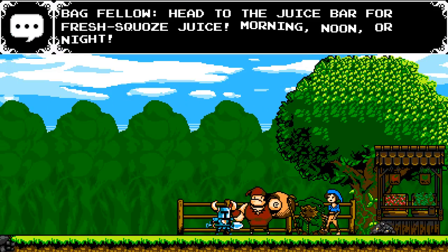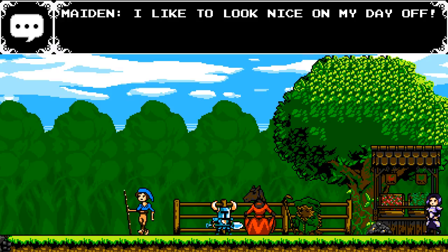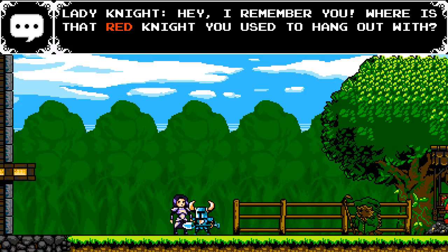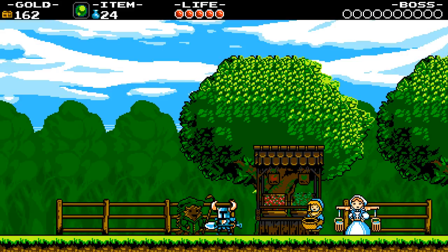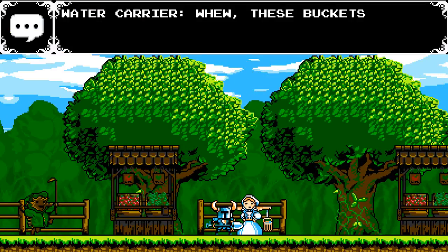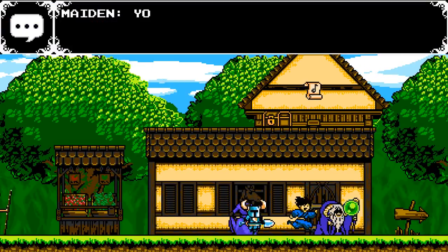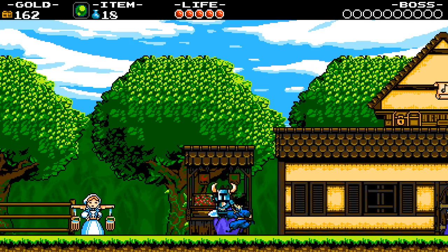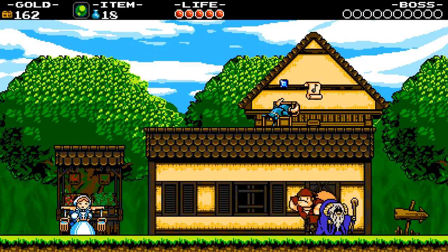Head to the juice bar for fresh squeezed juice. The fishing NPC says cast a line off any pit, wait for the exclamation point, and haul up. A villager asks: 'Where's that red knight you used to hang out with?' — meaning Shield Knight. Going to the controls menu and changing the inventory button to R1. Now the inventory works. Let's do some fishing — and in a treasure chest we found a music note. Nice.